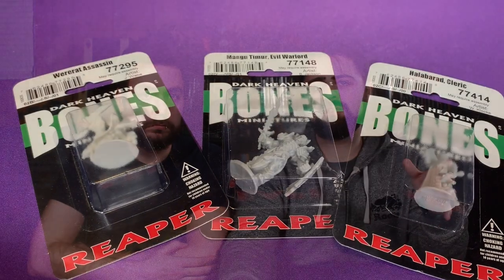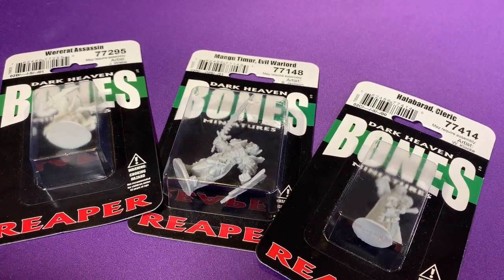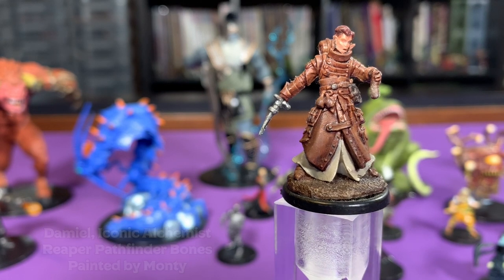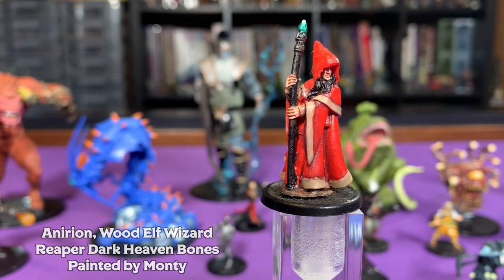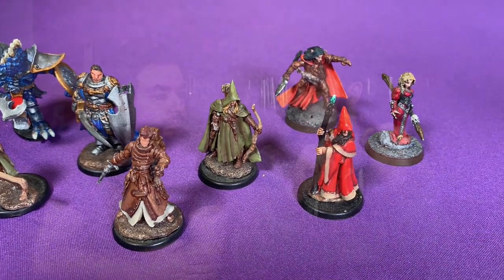The Bones line got a lot of notoriety because Reaper does an almost annual Kickstarter where you can get miniatures for less than a dollar. They're basically made of the same plastic as the pre-painted miniatures, but they come completely unpainted. Once you paint them up though, they look really, really great — just as good as a metal figure, although they do suffer from the same bendy sword syndrome.